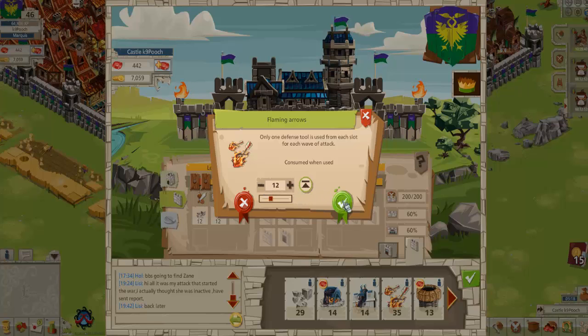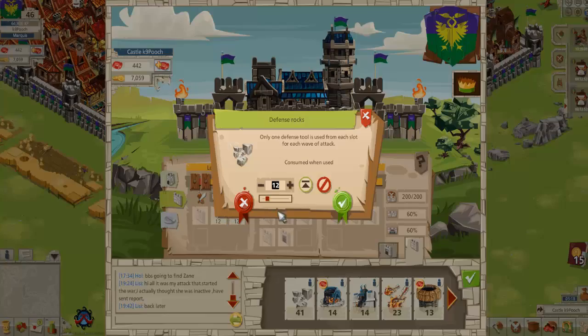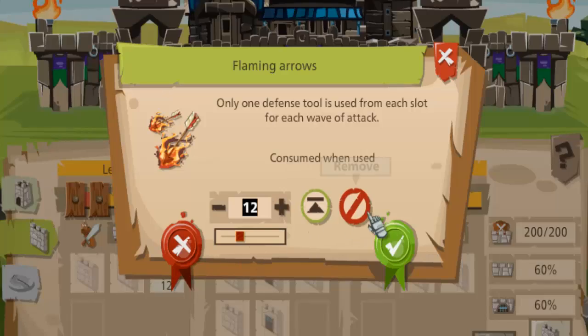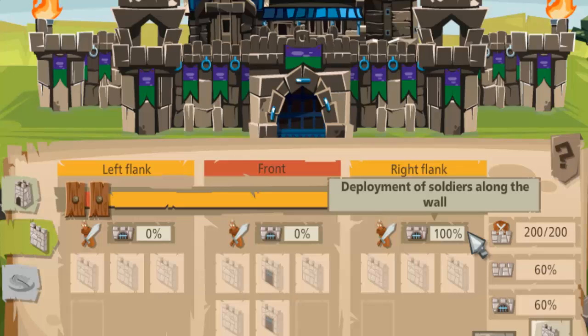Select the flaming arrows and place those. You'll notice that our current offline defense setting is 0-0-100, so having defense rocks or anything on the left flank is pointless. The reason being is there are no troops to actually use it — looking at the left-hand side, there are no defenders. So we don't even have to put tools on that side. We can take them off and put our tools on the right side, where our deployment of soldiers along the wall is 100% for offline defense.